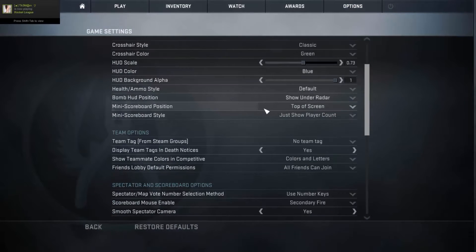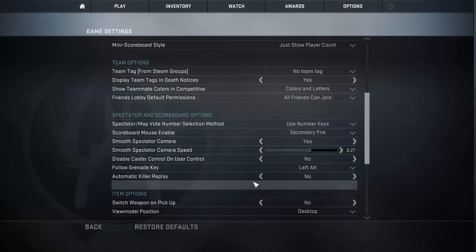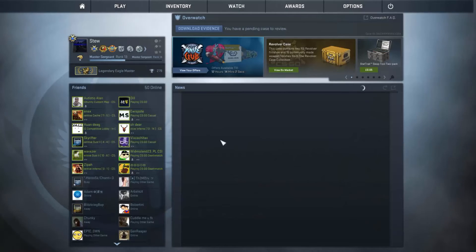Go into your game settings, then scroll down to spectator and you'll see automatic killer replay. You want to disable it by clicking to the left or to the right — it doesn't matter — and when you go back it should be disabled.